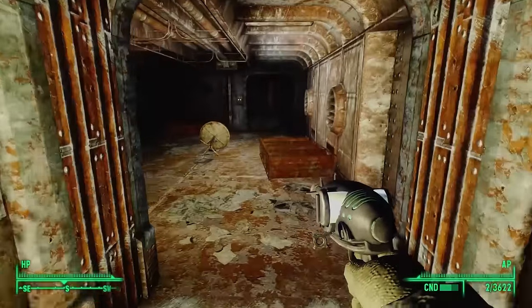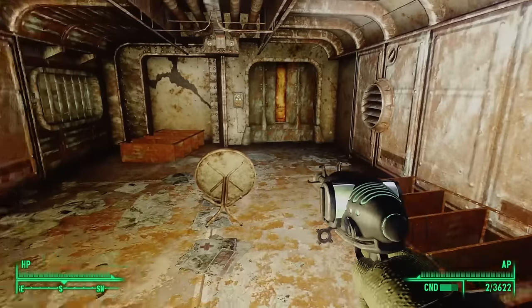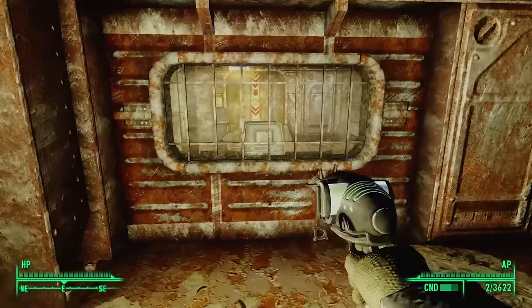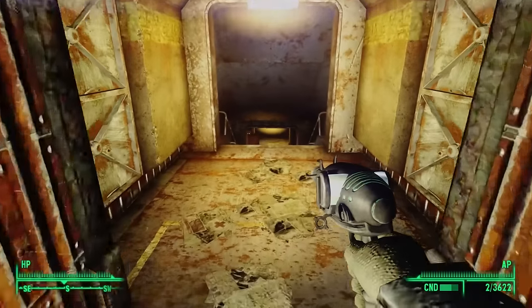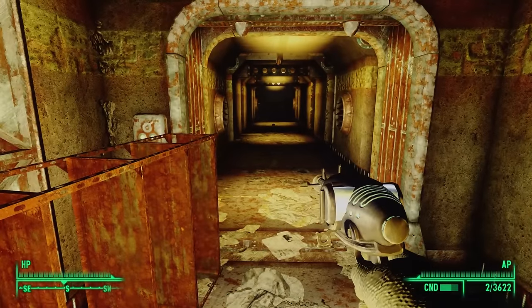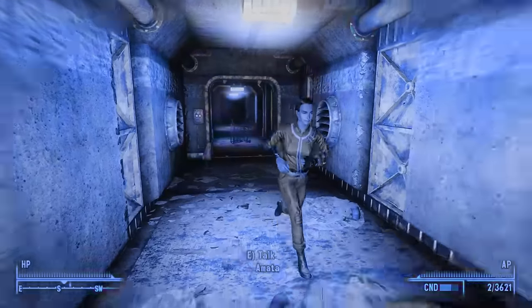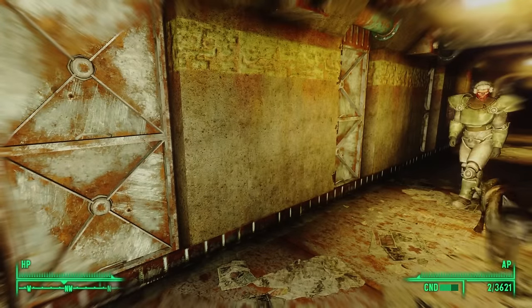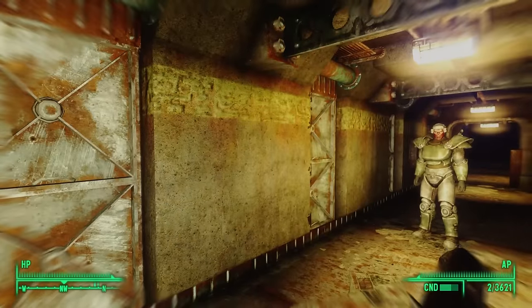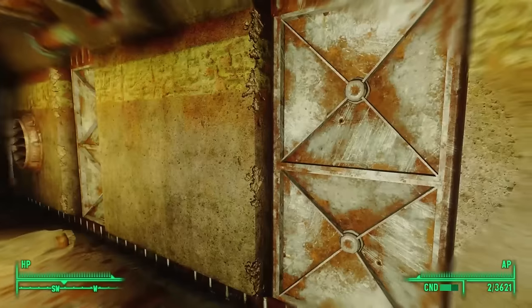Continuing down to the bottom level, we arrive in a large room. We see windows to the left and a room beyond — strange that these windows have bars on them — and then a door to the south. This brings us down a staircase and to another long hallway. Creeping forward: three Amatas charge us before vanishing. Amata — the Lone Wanderer's best friend, whom we left back in Vault 101.